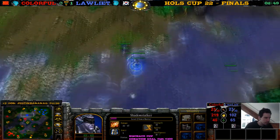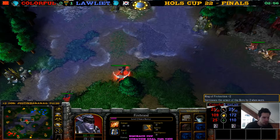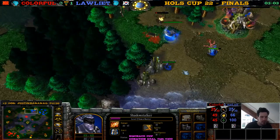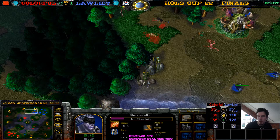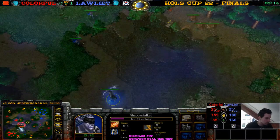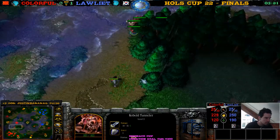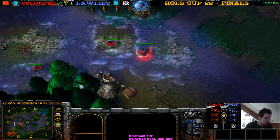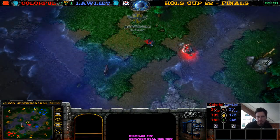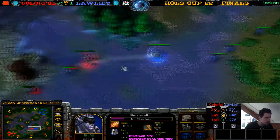Last game the Demon Hunter with the Gloves of Haste won — but later in the game they evened out: the hunter with Ring of Protection got Gloves of Haste and the hunter with Gloves of Haste got Ring of Protection. Loliath is creeping some more. A player's forces are under attack — look at this archer running away from some Kobolds. I would do the same — Kobolds are so evil. Even as a Blademaster I would run away from those Kobolds. It's a best of five.